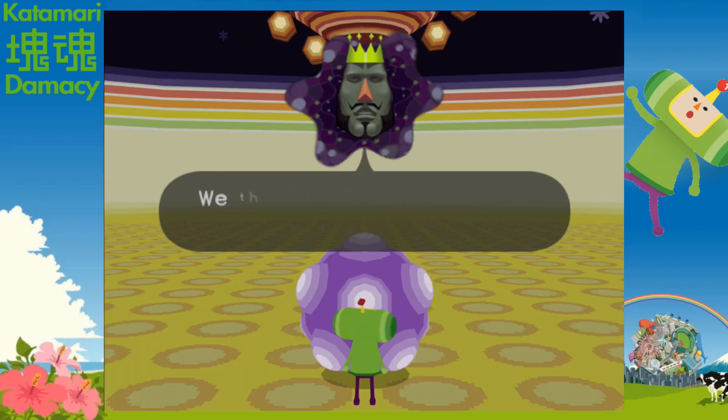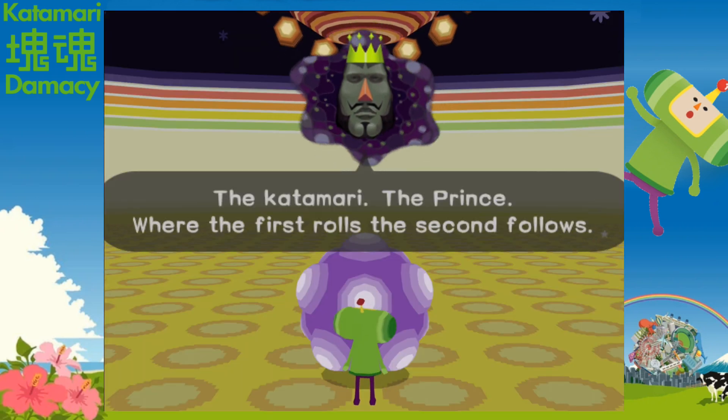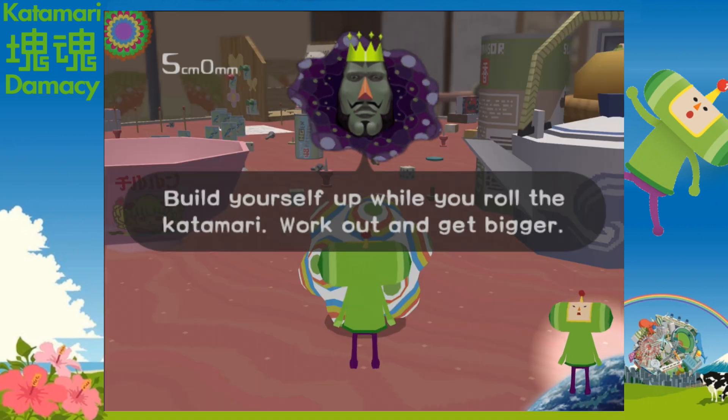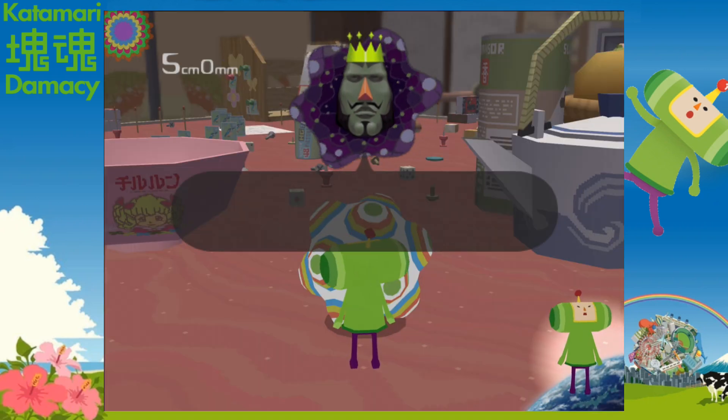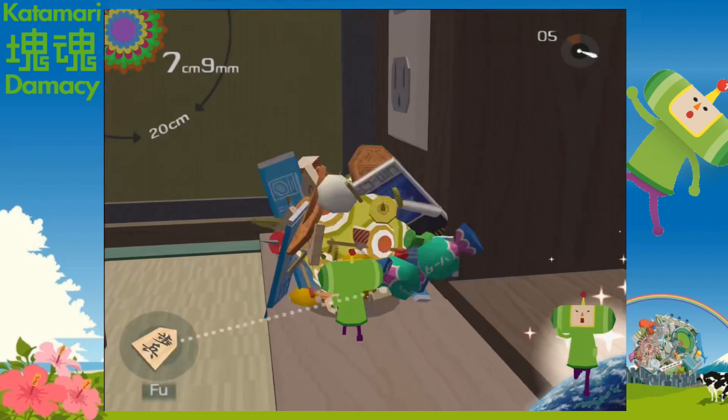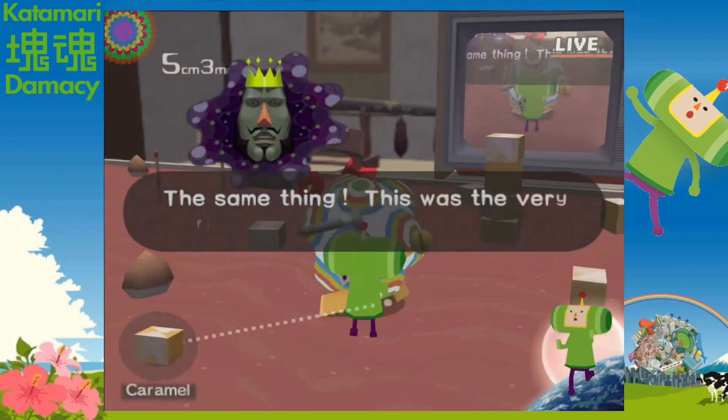A lot of people really like the King, but I don't like him that much — I usually just end up mashing through his dialogue without paying much attention to it. After we learn the controls, we get teleported into a Japanese house on Earth where we have to make a 10cm katamari. So you roll up a bunch of objects like shogi pieces, mosquitoes, and thumbtacks.